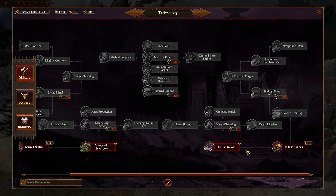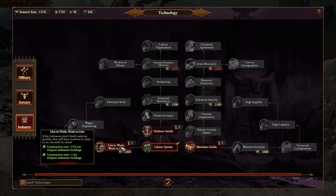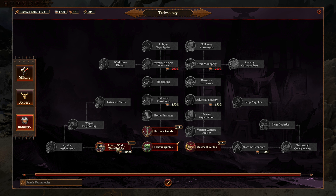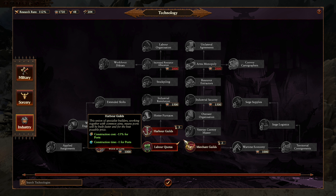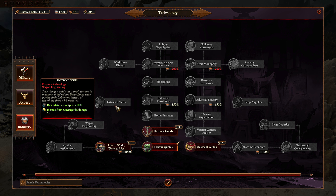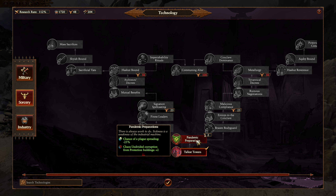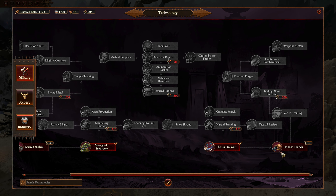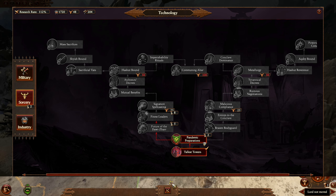First of all let's choose our new research. Getting this unlocked so that we can then go up to here would be a nice thing to do early on, because then we benefit longer from having the extra raw materials output percentage. The other one that's nice is Hollowed Rounds but I don't think we need that yet — I think I'm going to go towards the Finest Leaders. We're going to do that.